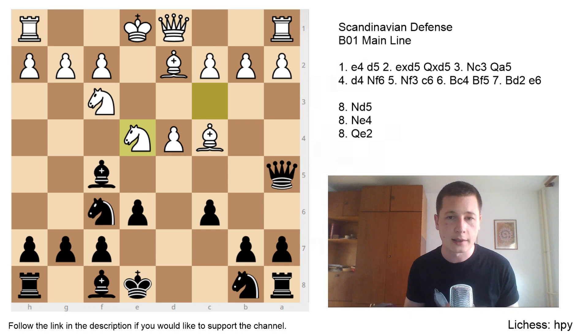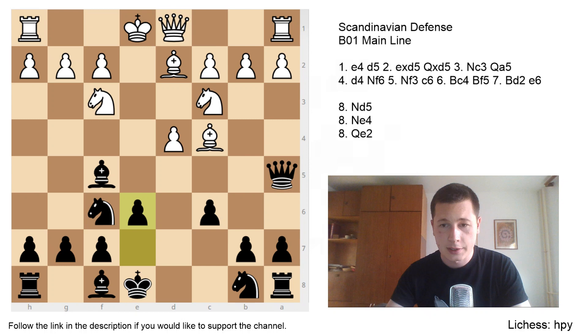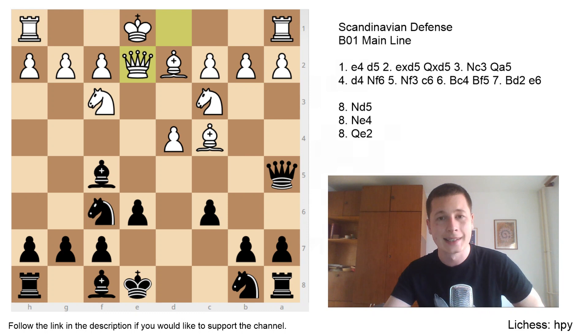The d4 pawn isn't weak at the moment, but it's one of black's main attacking points in the Scandinavian. The second most popular move — Nd4 is actually third — is Qe2. Qe2 doesn't go for the exchange, and this variation is quite forced. Let's go over those lines.